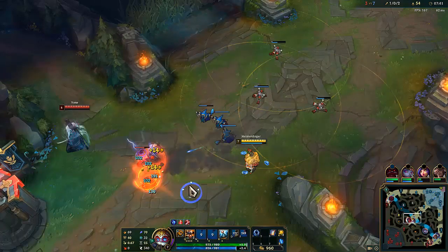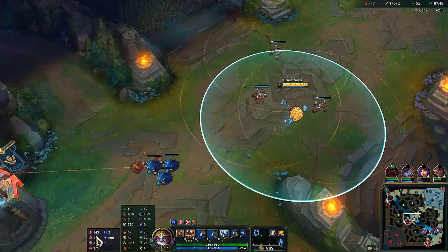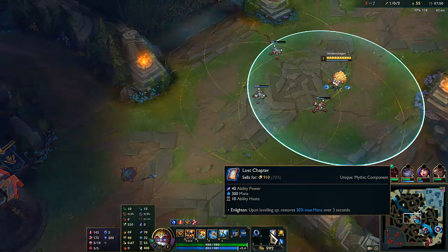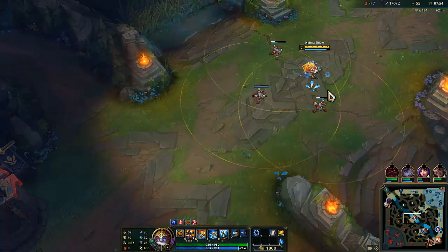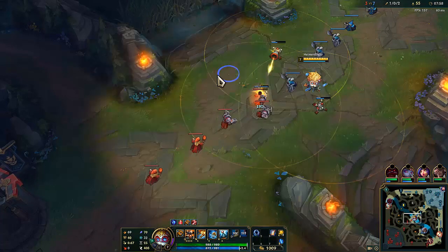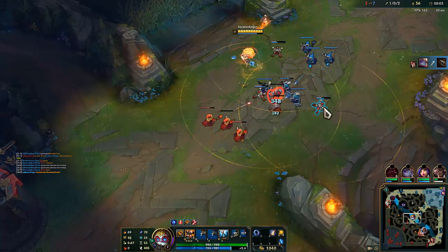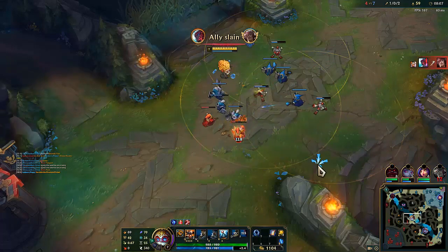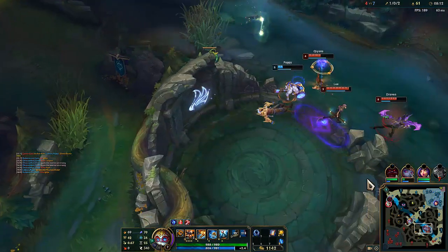I also have Transcendence, so that's all the cooldown I actually have. This gives a lot of scaling cooldown. I'm definitely debating whether I should go Liandry's, Everfrost, or Luden's — I like all three options a lot, truthfully. I'm just debating a lot which one is better. I'm not actually sure.